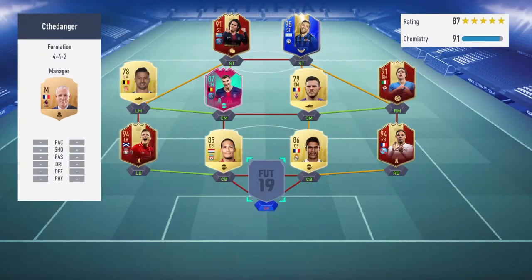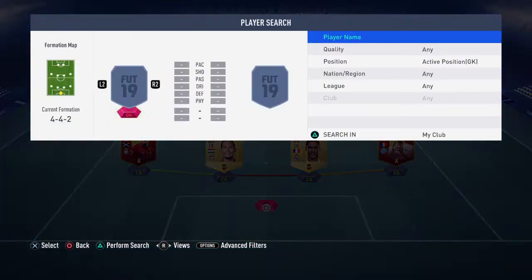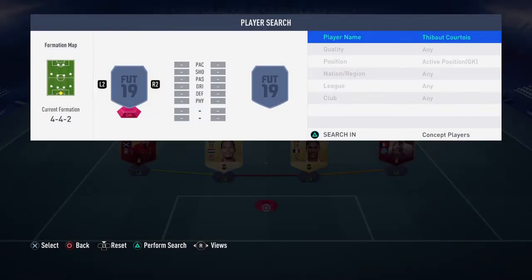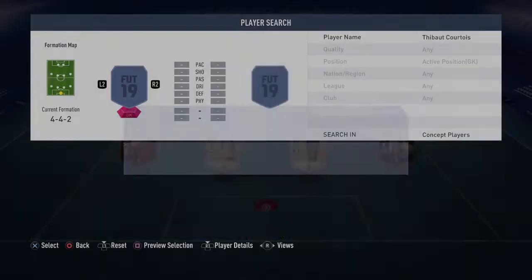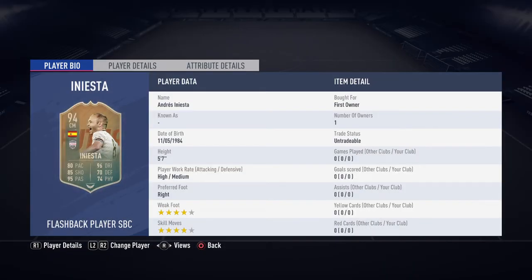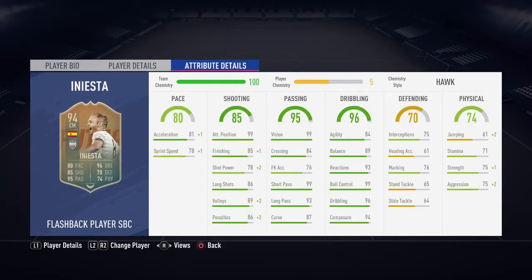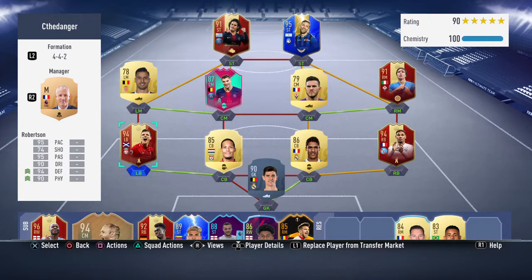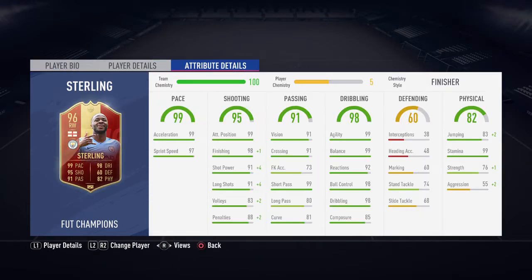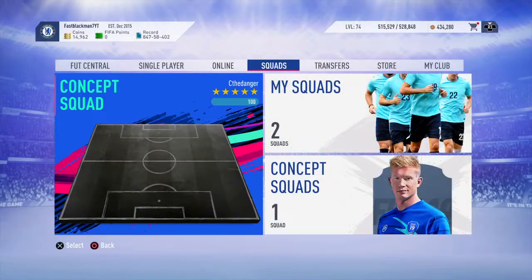Hello guys, this is FastBlackMan7 here and today is the day of Weekend League rewards. Before we get started, I'm going to show you the team I was using for the Weekend League. This routine had Courtois in goal - we had to sacrifice him to complete the Flashback Iniestas SBC. We're using Robertson, very good player, Lala decent, and Raheem Sterling - he was actually a very good player, solid defensively, and scored me some good goals.